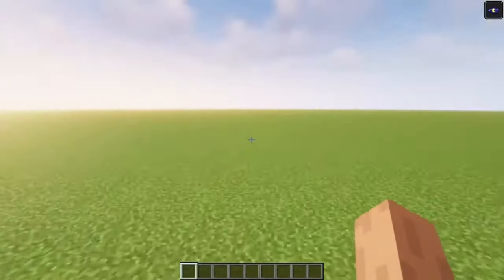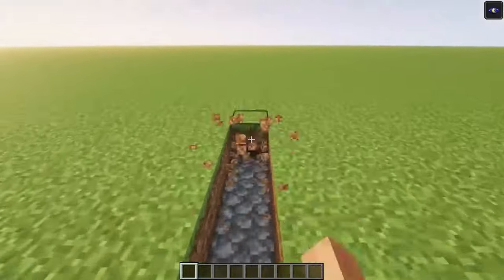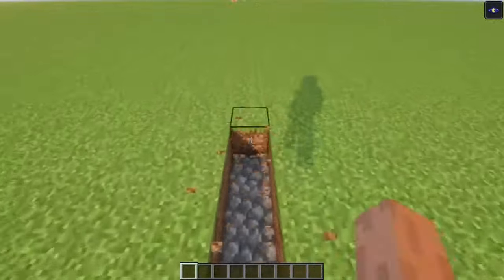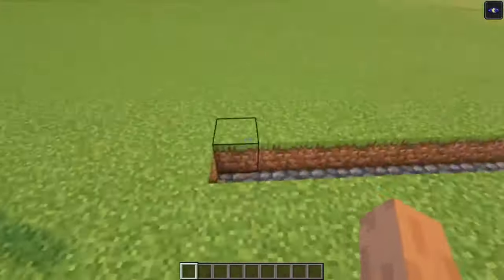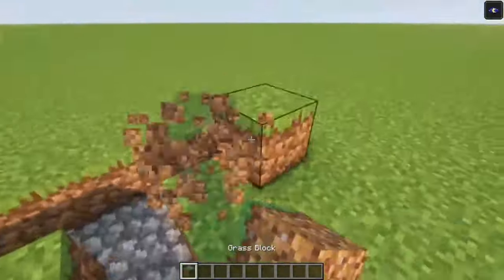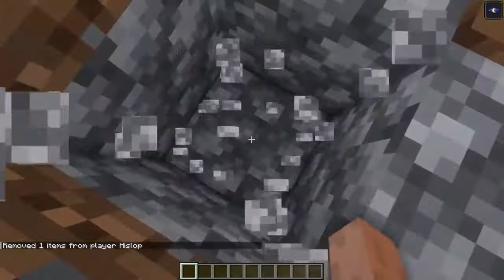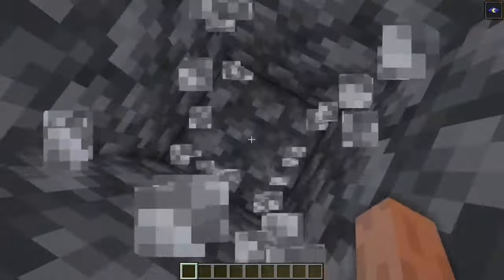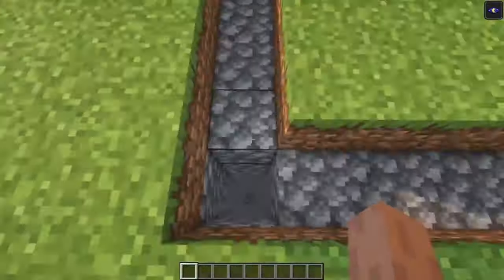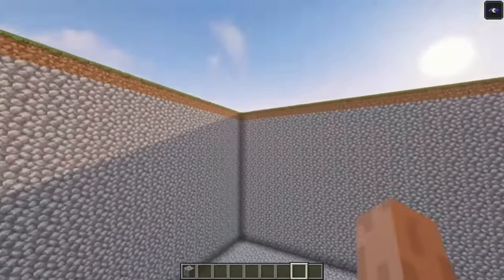To start off, we are going to create a 33 by 33 area. Then you want to go down 15 blocks and you want to just dig out everything in between. Now we've got a 33 by 33 area which is 15 blocks deep.